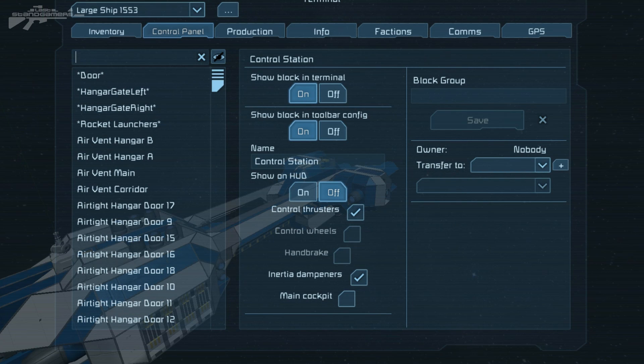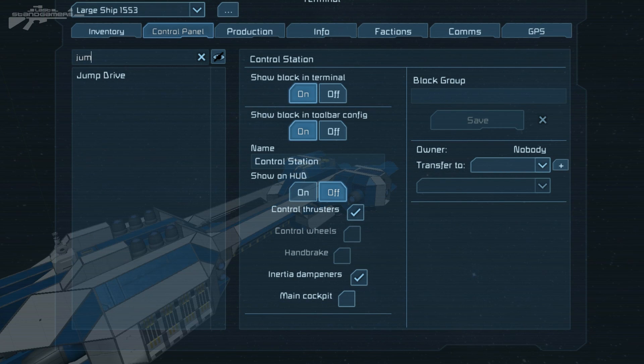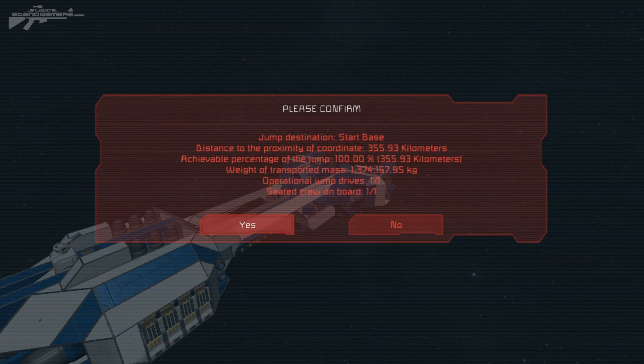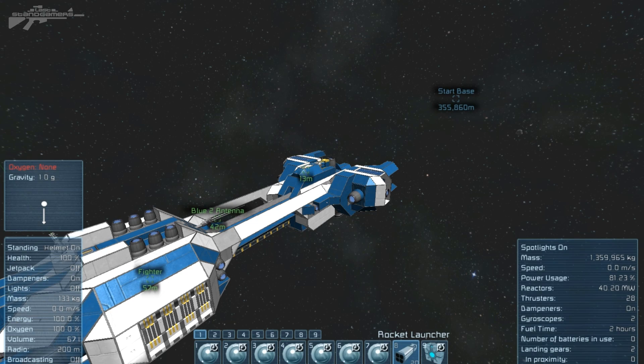Now we're going to do a GPS jump. We go back to the K menu to find the jump drive, select GPS settings — the way to confirm it's selected is that it grays out the blind jump option. If you remove it, you can see it's highlighted; select it and it goes gray. Now we've selected that, we go back to our menu, press 9, and the warning window comes up saying we've picked to jump back to the start base, showing the percentage, crew, and all the information as before. Select yes and you can hear the jump drive powering up.